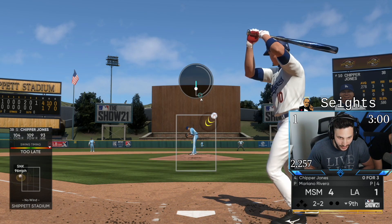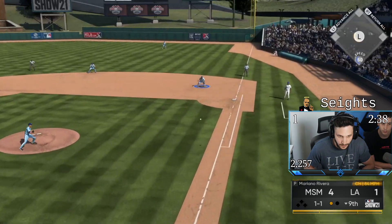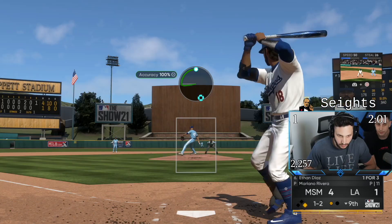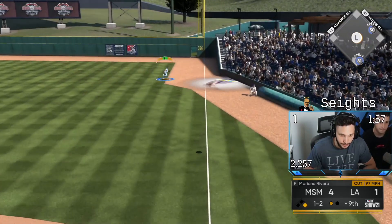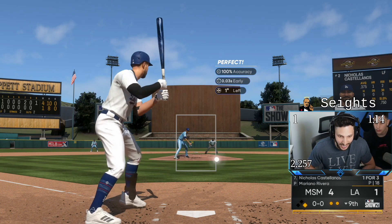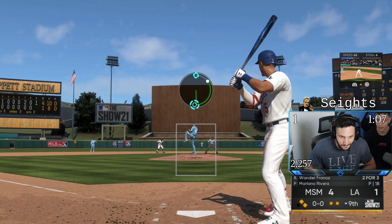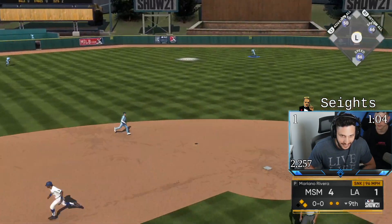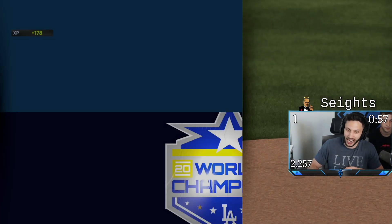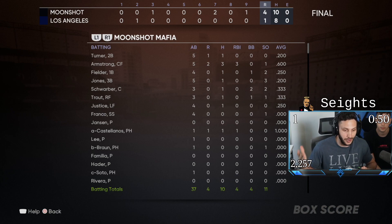We get him to chase, we got a 2-2 count — going back up with that sinker, dot him up. That's nasty right there. Full count — gotta dot him here, see if we get him looking again. We end up getting the win 4-1. I just gotta hit better — we put up 10 hits but just didn't score enough. Neil Armstrong was our whole offense going 3-for-5 with 2 home runs and 3 RBIs. Castellanos also came off the bench and hit that pinch-hit home run.